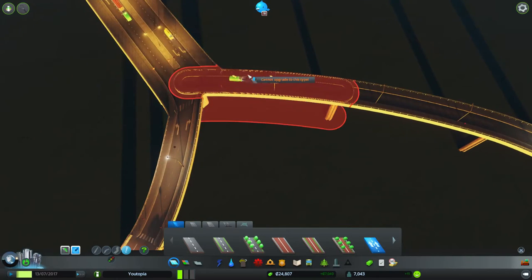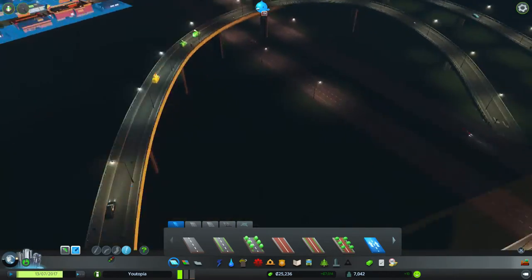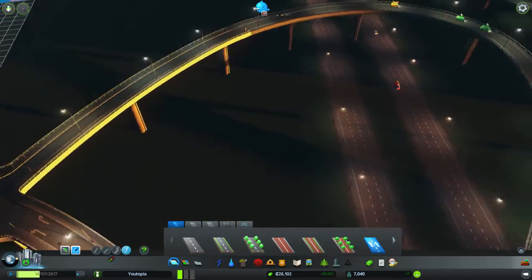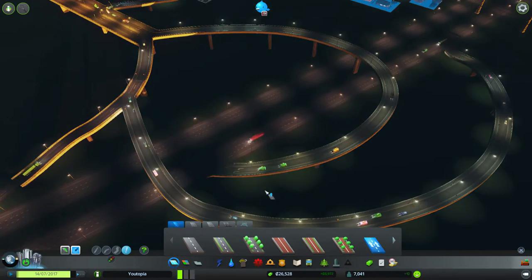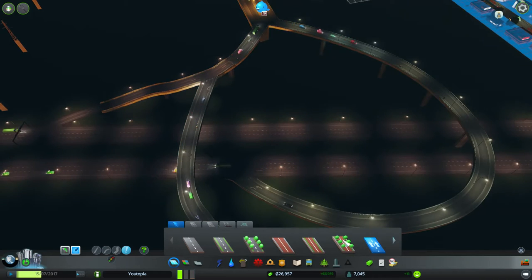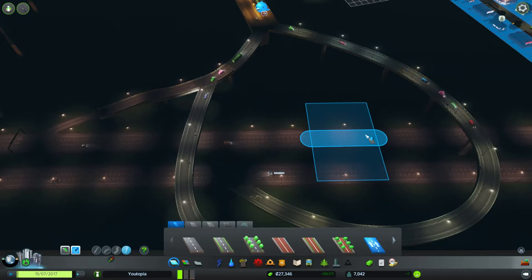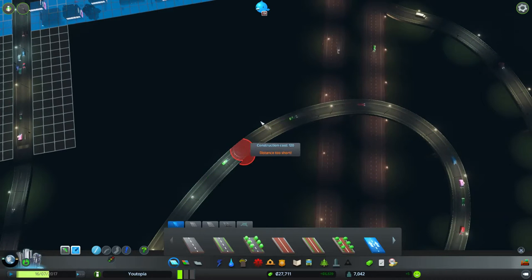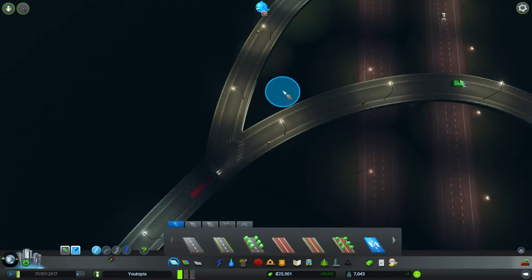Which means we can get from this carriageway to that carriageway without having to fart around. Can we get from this carriageway to that carriageway? No. Well that's fine, because all you do is you just ramp off. I can now ramp off here because half the road... Just really easy route. That would work actually — if you go from here, yes. There we go. So those people can go down there.